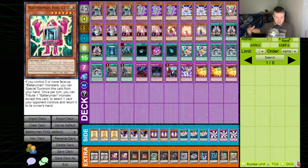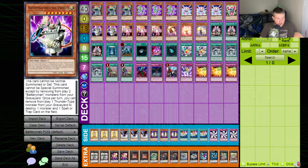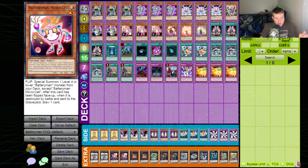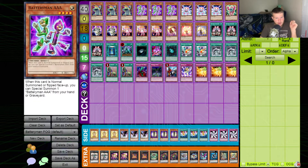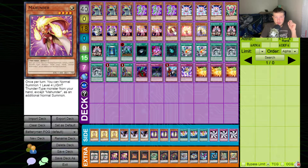Fuel Cell — if I control two or more face-up Battery Man monsters I can special summon it from my hand, so he's a free special summon but also a one-monster tribute I can use Monarch Stormforth on. He lets me tribute a Battery Man monster to bounce a card my opponent controls to their hand. Industrial Strength — special summon it by banishing two Battery Man monsters, and once per turn I can banish one thunder-type monster from my graveyard to destroy one monster and one spell or trap on the field. That's nutty.